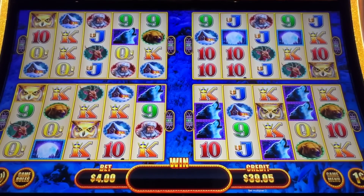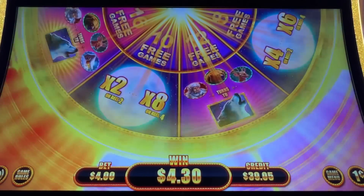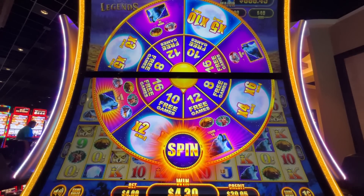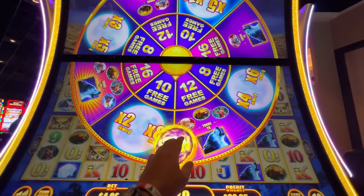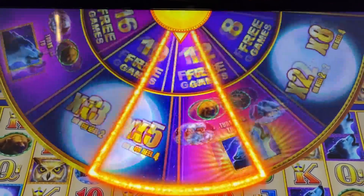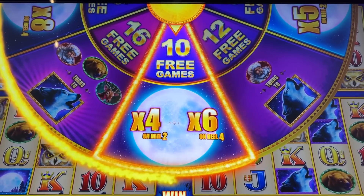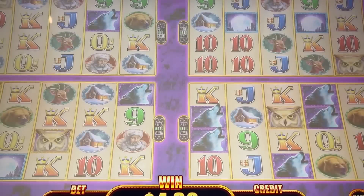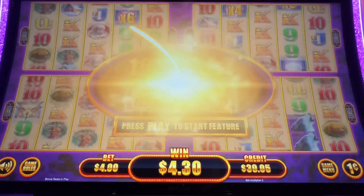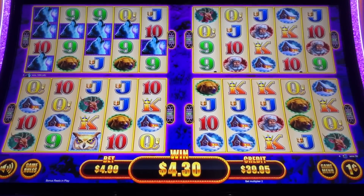Alright, bonus time! Got one. Let me zoom out here and take a look at this beautiful, humongous wheel. Alright, let's spin it. What have we got? Alright, 10 free games with — okay, that's better. That's up to 24 times the multiplier. Normally it's only up to 15 times. Oh, wolves. But no multipliers — shoot.